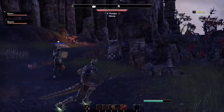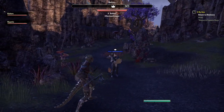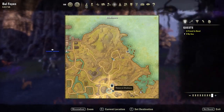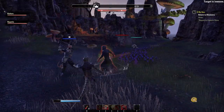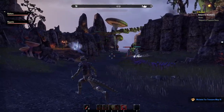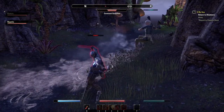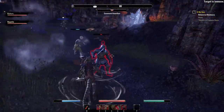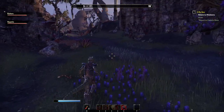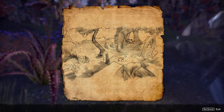Homespun hood of magicka — no use to a muscular fighting man. Return to Dalmora — the quickest way is probably a tunnel, right? The tunnel goes to the docks but we need to go to the city. We'll just walk. Oh I've got a treasure map — Blue Malabal Tor treasure map! I think it shows you a little picture of something and you need to find the location.